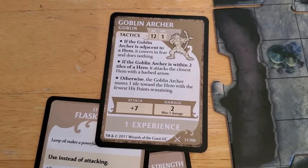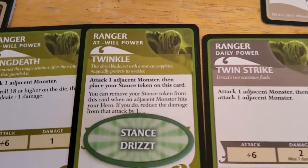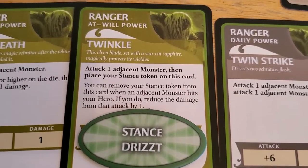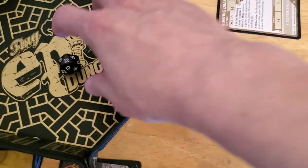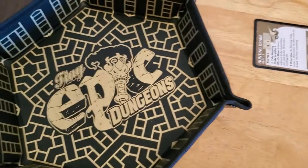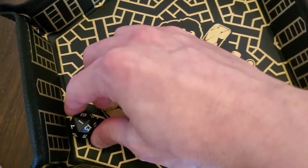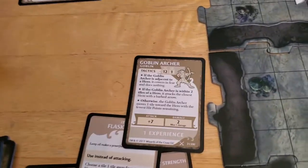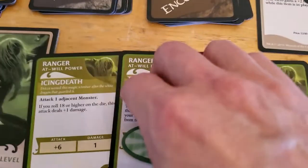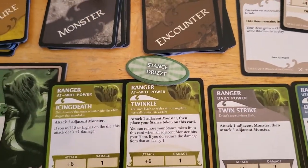I have the stance token on Twinkle, so if it hits I can reduce the damage from the attack by one. The goblin archer gets a plus seven on the attack. Drizzt has a 16 AC. Rolled a one, so he missed. He still does one damage because of the barbed arrows. However, we'll go ahead and take the stance token off Twinkle and reduce that damage by one, so Drizzt doesn't take damage.